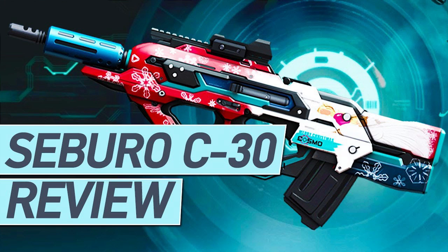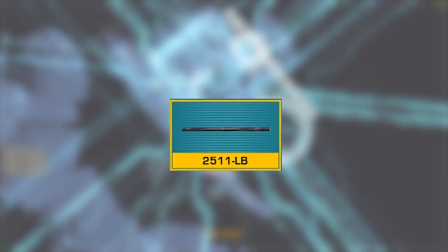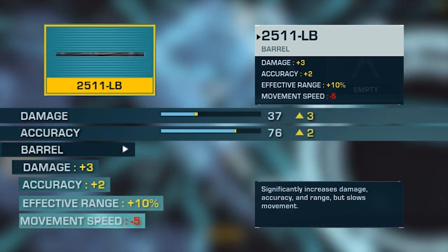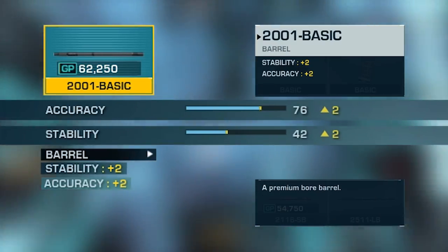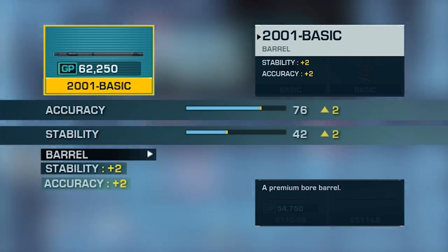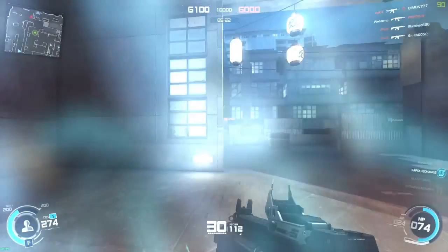For barrel, I almost forgot it — I'm only using 25-11-LB as my barrel for the damage increase and won't bother with anything else on the F2020. Maybe 2001-Basic could be an exception, but only for minor team benefits. I don't think playing for just plus two more stability justifies the GP price expense.